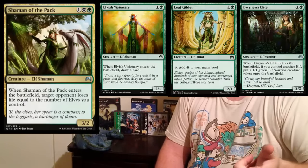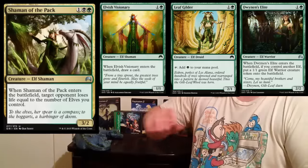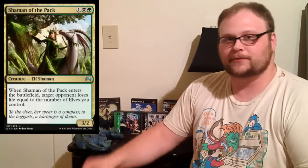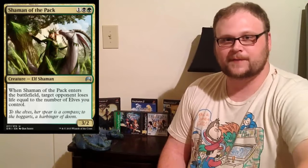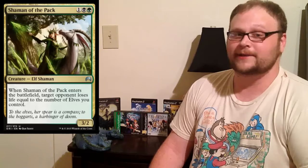There's also an Elvish Aristocrats deck — an Abzan Rally build that plays elves, Rally the Ancestors, and Shaman of the Pack, with key elves like Elvish Visionary and Leaf Gilder to ramp into Rally quicker. It still plays Zulaport Cutthroat and Nantuko Husk. On turn five or six you Rally everything back: Shaman of the Pack does damage, you sacrifice to the Husk for more Zulaport triggers. It's a really interesting deck.